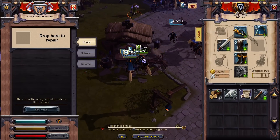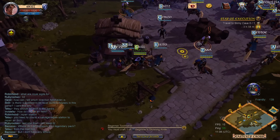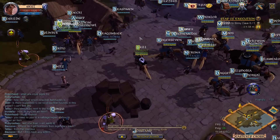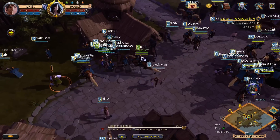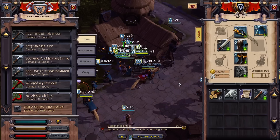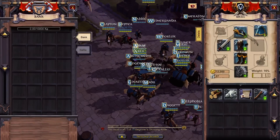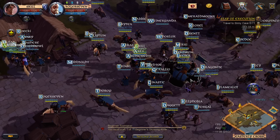Apparently the auction houses are right next to banks and I just missed them horribly. It's kind of hard to see things when there's a million players in towns - I can't imagine how bad this will be at launch. I'll probably crash.